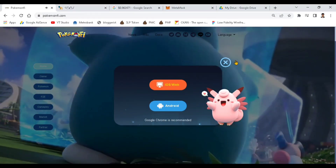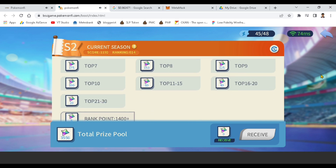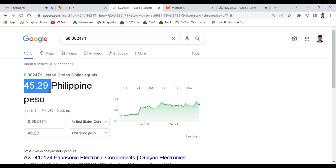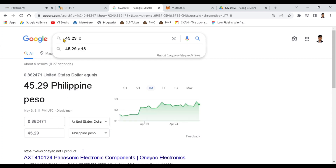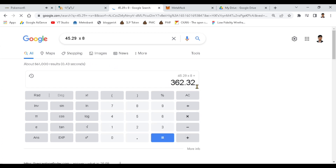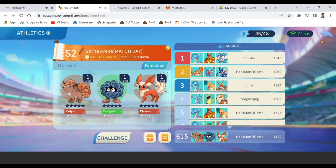Converting 0.86 to Philippine peso, if we estimate getting 8 PMF tokens after the season ends, that's 45.29 pesos per token. The prize pool shows that around rank 1400 and above, you'll get 8 PMF tokens. Multiplying 45.29 by 8 tokens, your earnings at that rank would be about 362 pesos per season — roughly one month duration.